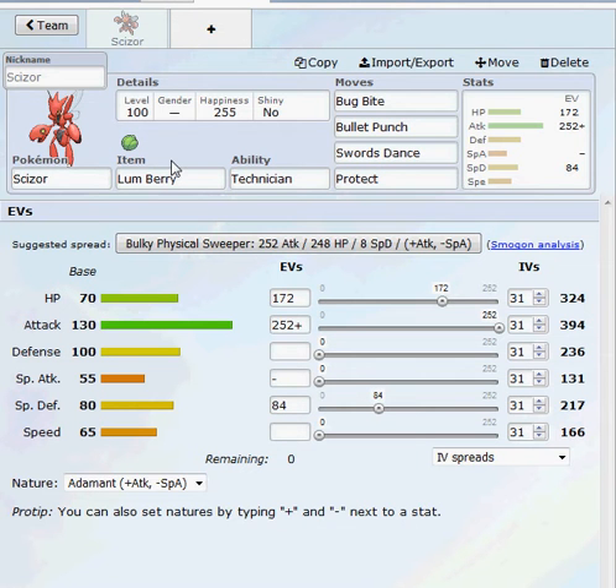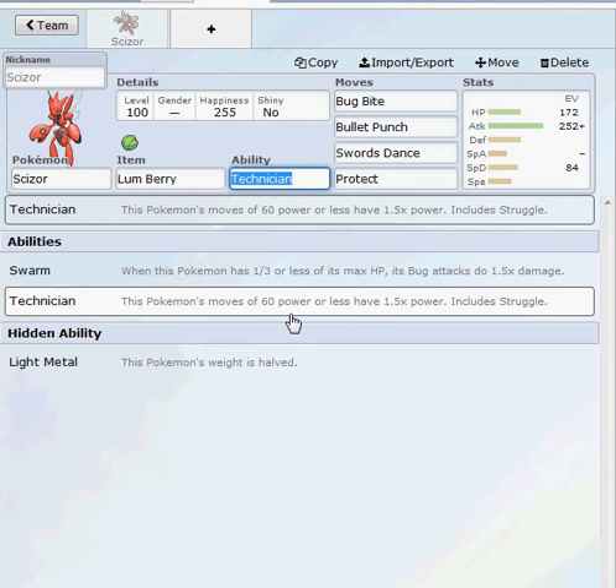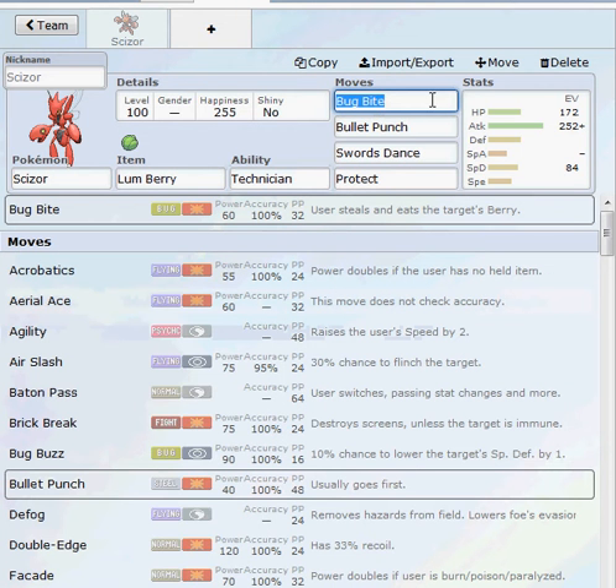This is from 2014, with the substitution of a move. We have Scizor with a Lum Berry, which is really good because sometimes they can get burned or confused — there are many different possibilities. We've got the Technician ability because Swarm really isn't that great, and because of Scizor's move pool, Technician is a really great ability.